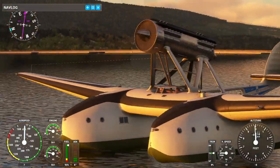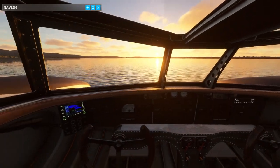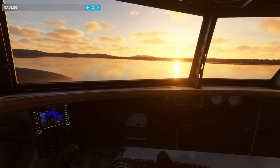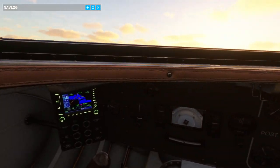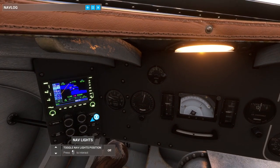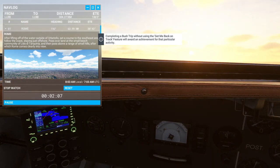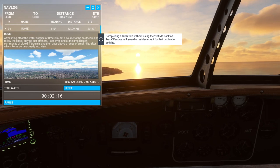Not quite as interesting aesthetically as the straight-up S55, but this S55 X has got more power. I'll have to figure out where the lights are, but let's go before I crash into the opposite shore. We can go up. Aside from the GPS, it looks like the real thing. Heading 116 — we're basically right on that. Completing a bush trip without using the 'get me back on track' feature will award an achievement for that particular activity.